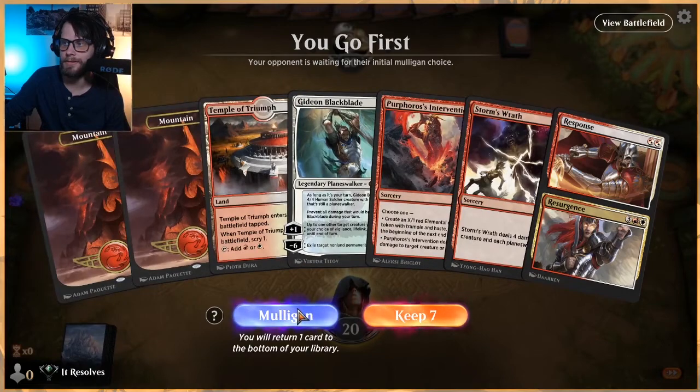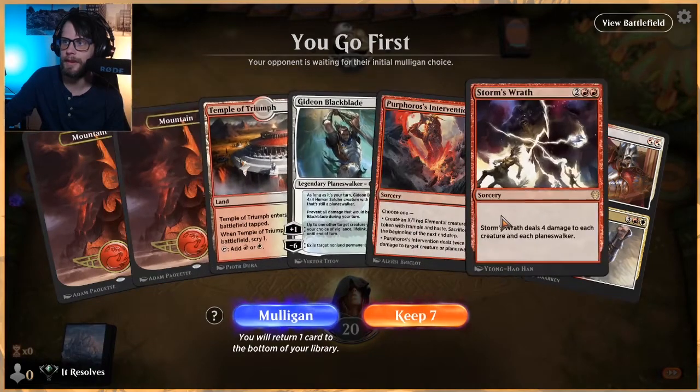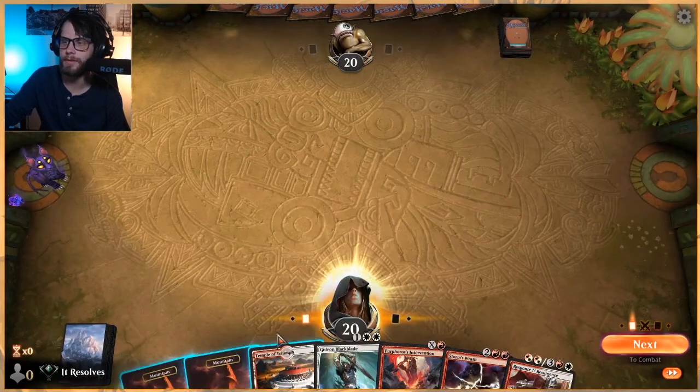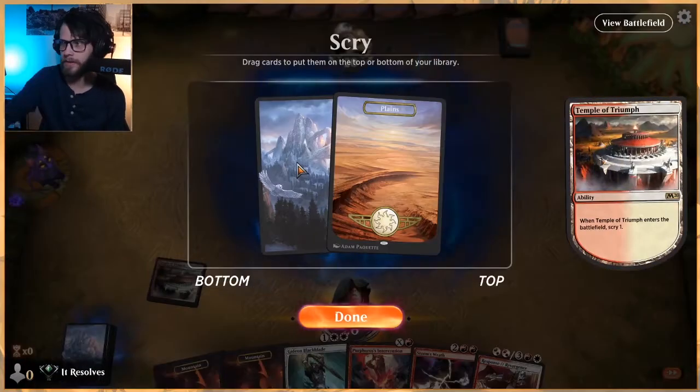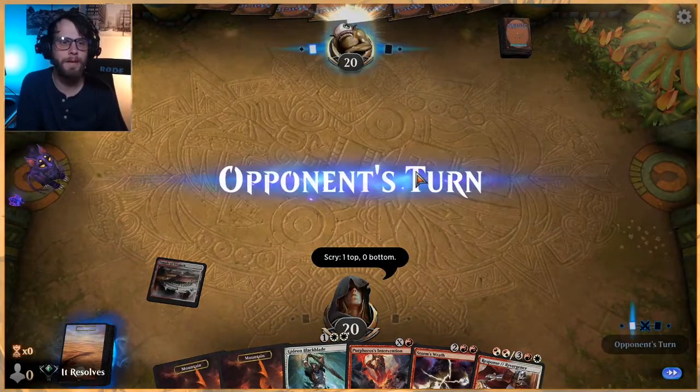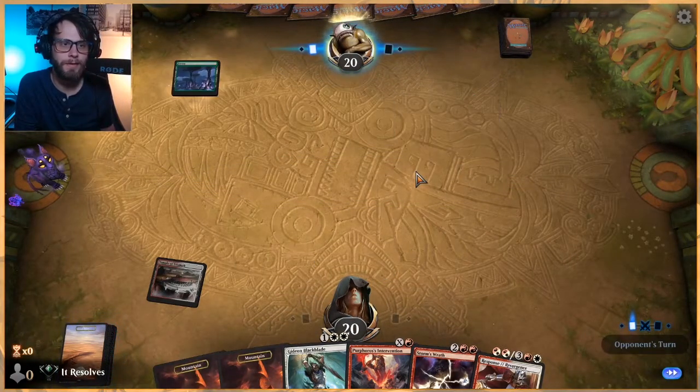This hand is not great. Against a creature deck it's like super good, so we're going to try it. We'll temple first and see if we can get something off the top. It's kind of boring to keep a land on top, but we need it.